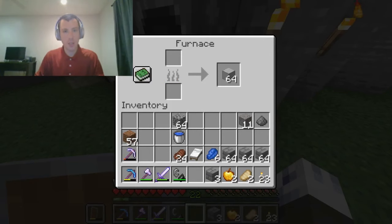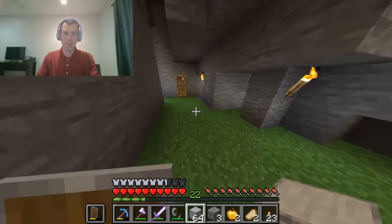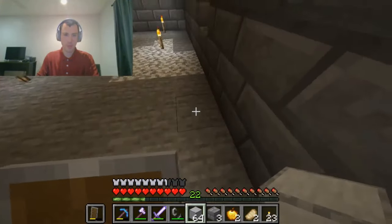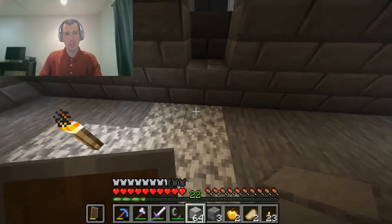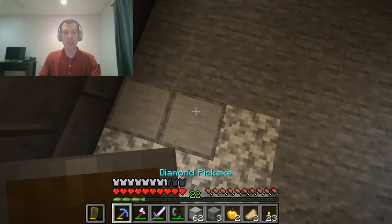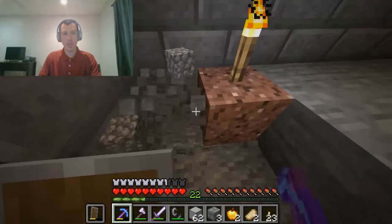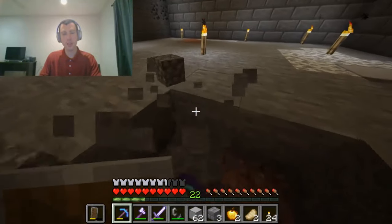And that's the last one — smooth stone. Let's see how this looks for floors. Had my fingers on the wrong keys. They're one lower. Looks exactly like those slabs used to — good, that's what I wanted. Now I don't have to double-stack half slabs on the floor like I used to do.